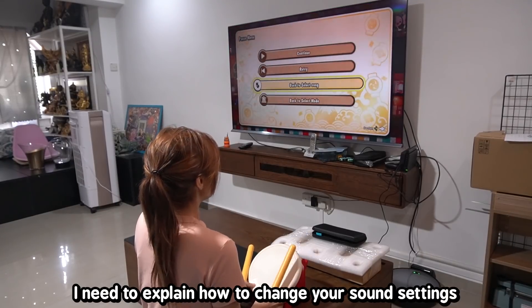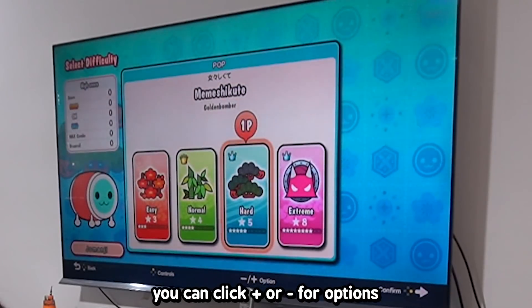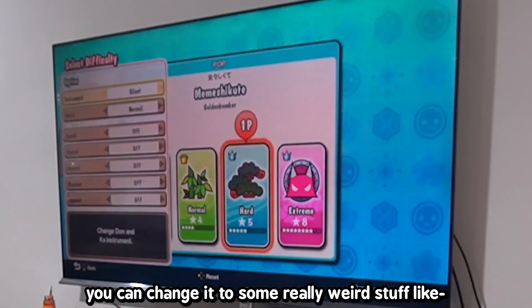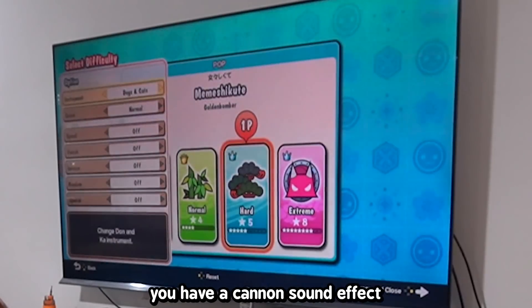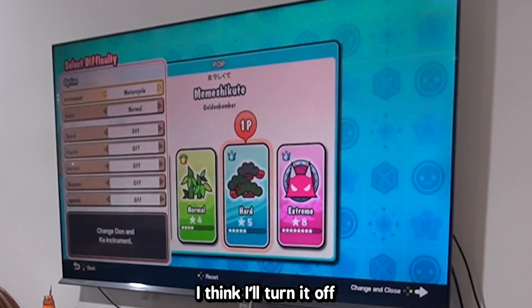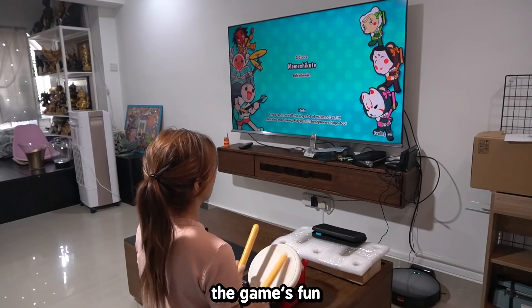I need to explain how to change your sound settings and turn off the hit sounds. When you select a song, you can click for options and change the instrument sound. You can change it to some really weird stuff like drum kit, tambourine, conga, 8-bit drum, hand drum — there's even a cannon sound effect, cats and dogs, and a motorcycle sound effect. I'll set it to silent. The good thing about Taiko is that they have normal easy difficulties and then really hard ones.